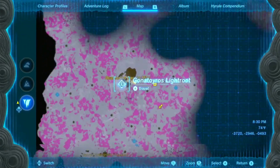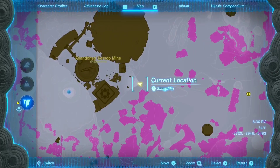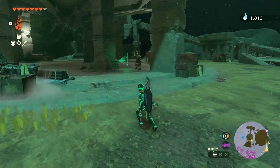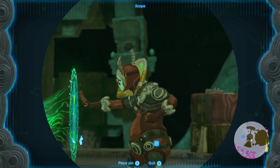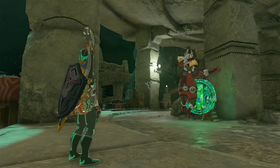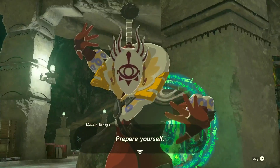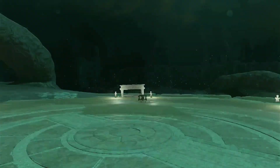We are at the abandoned Gerudo Mine under the desert in the Depths. We're here to unlock it, and in order to unlock it we have to beat Master Koga. Master Koga is over there trying to use the Ultra Hand that he doesn't have to unlock the mine. There's a brief dialogue here between me and him, and we end up fighting — he's telling me to prepare myself.